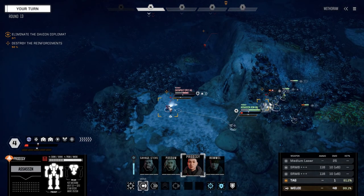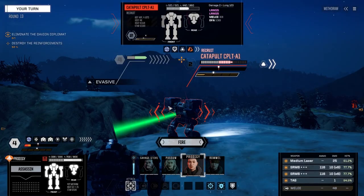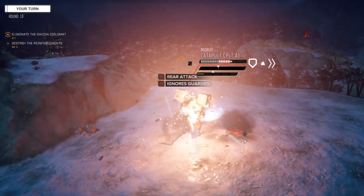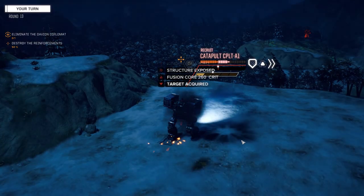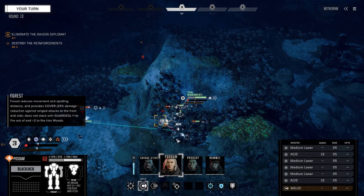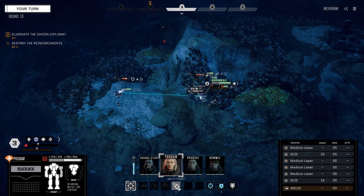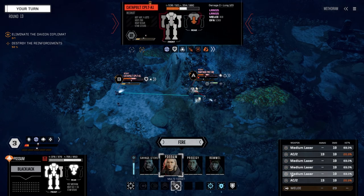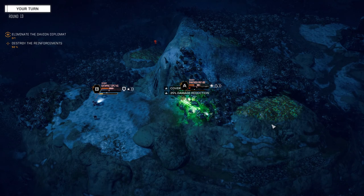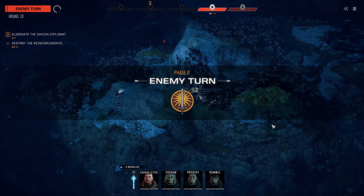Prodigy — we do 48 melee but I think we're still better using the SRM6s. We're going to come around behind this guy; since we're really close the LRMs' chance to hit is going to be really bad, but we've got a good chance to do solid damage here. Nice! Possum, let's pull back, block that Flea, multi-target again — AC2s on the Catapult, everything else on the Panther. Four hits — arm gone, PPC's down, and two hits there. Nice, that was a good turn.